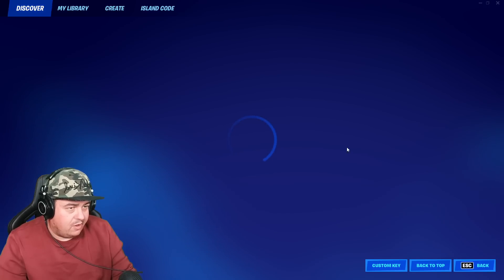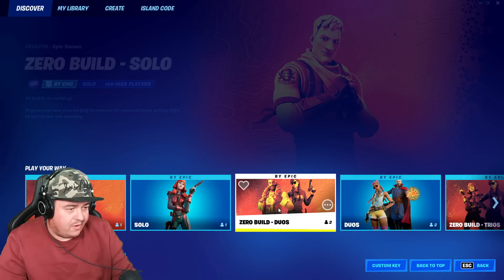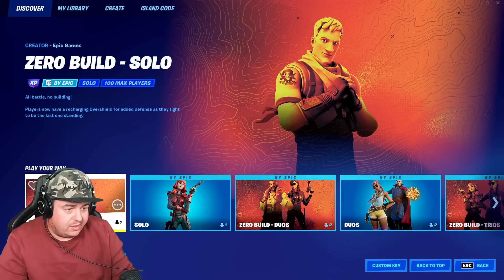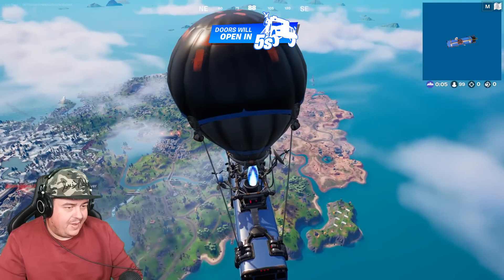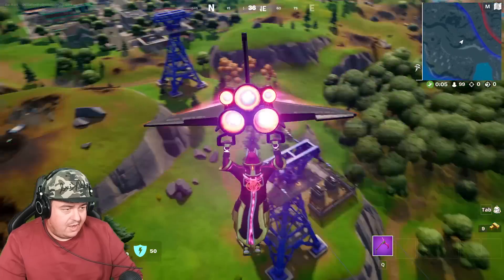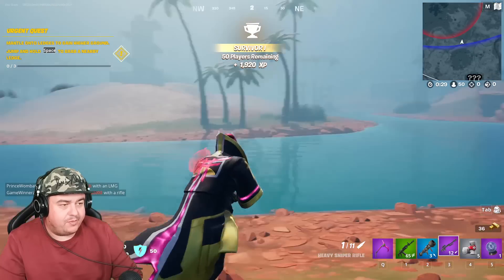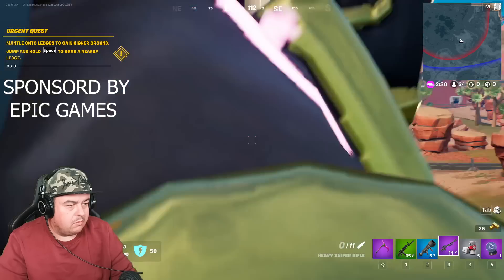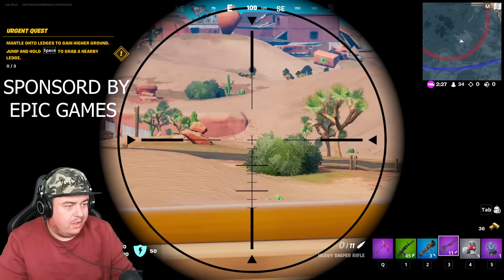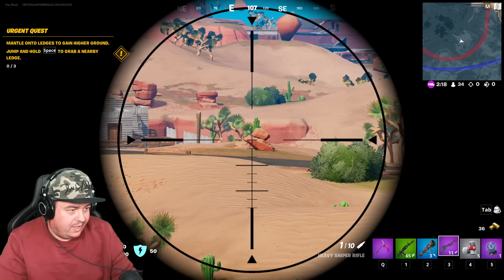Let's give Zero Builds a try. You can go into the Discover menu and find Zero Builds in solos, duos, trios, and in squads. I'm going to go solo, though. It's going to be interesting to actually play this game where you can't build and no one else can build. We're in the bus, let's go. Zero Build Mode — there's some guns down here. Now I'm a sniper, so people can't just hide when I take a pop shot at them from miles away. Watch as they can't get any building — there's nowhere to hide now, unless it's behind a rock.